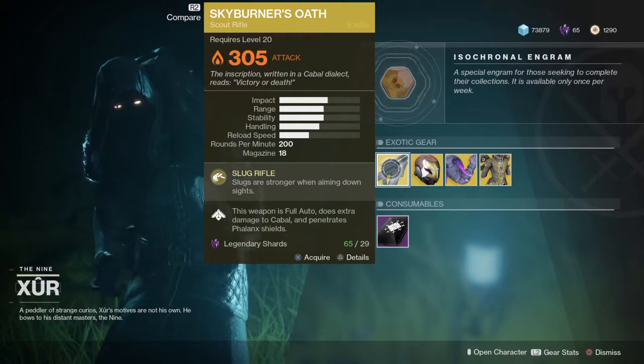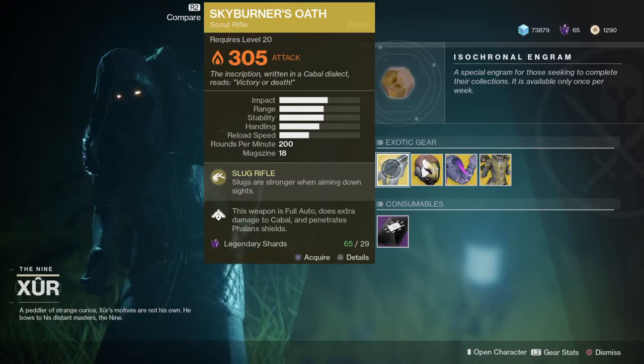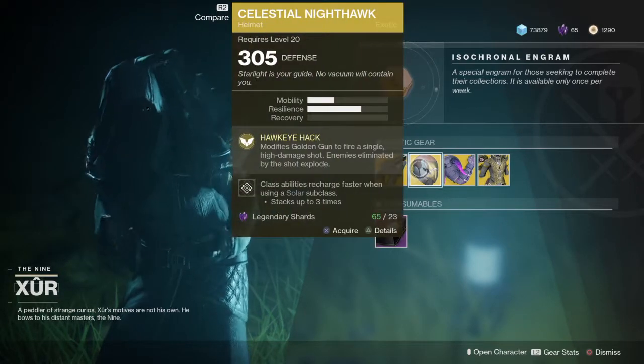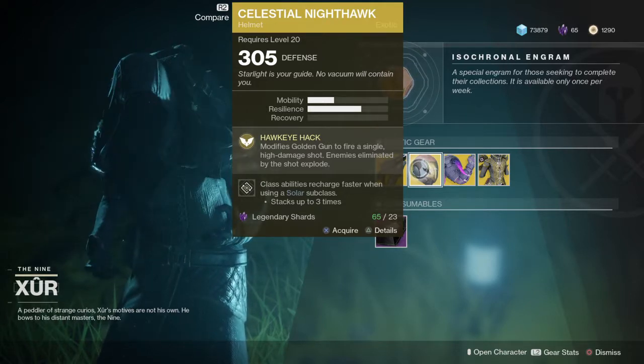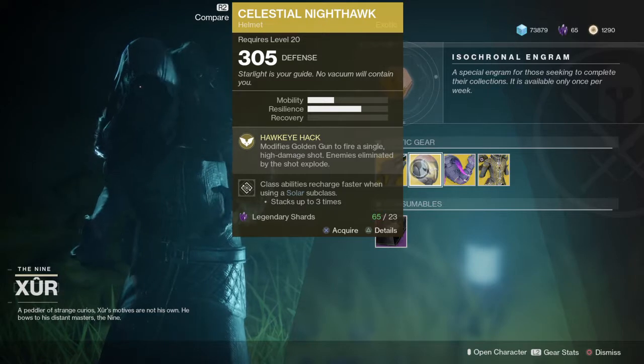The Skyburner's Oath is a slug rifle — slugs are stronger when aimed down sight. This weapon is full auto, does extra damage to Cabal, and penetrates Phalanx shields. I think I've actually got that one already.